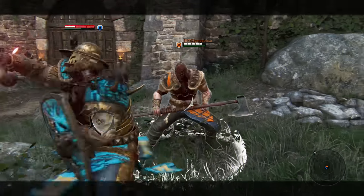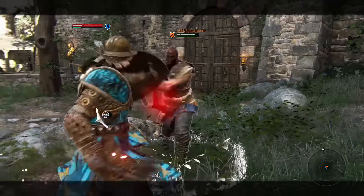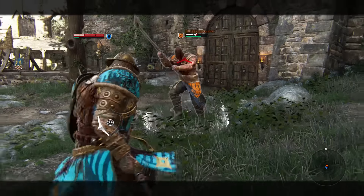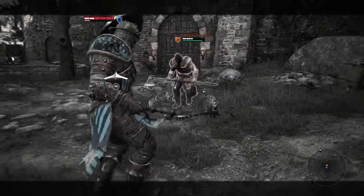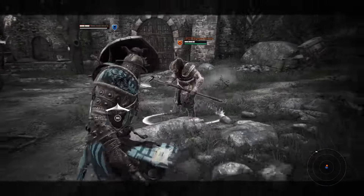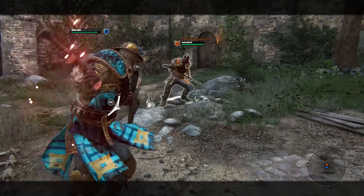Something I found really frustrating when I first started playing the Conqueror is running out of stamina very quickly. Be careful when you throw out moves — always watch your stamina meter. Make sure it's not going to throw you into no stamina, because as a heavy character, the Conqueror feels extremely slow when you're out of stamina. Don't get in a bad situation like that.